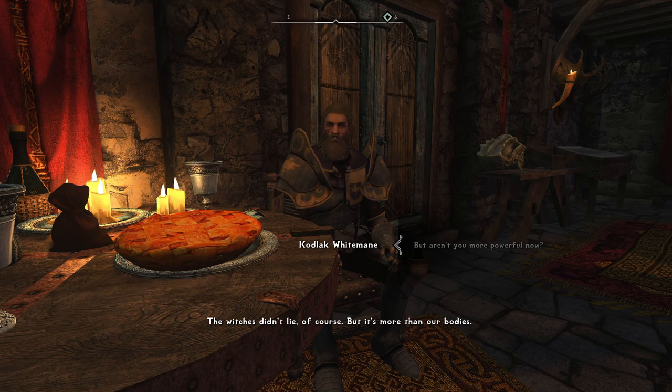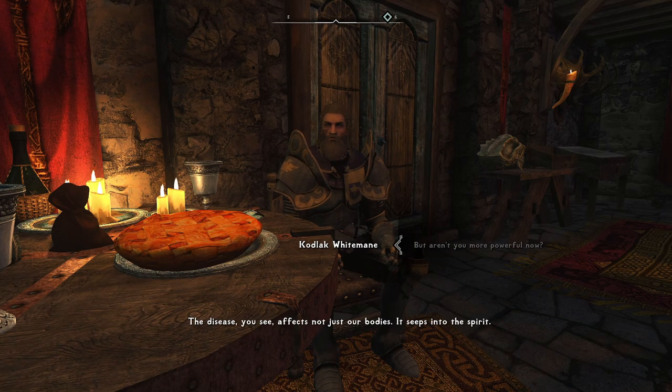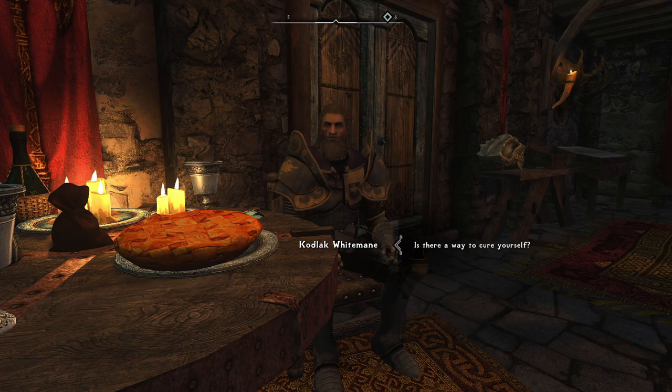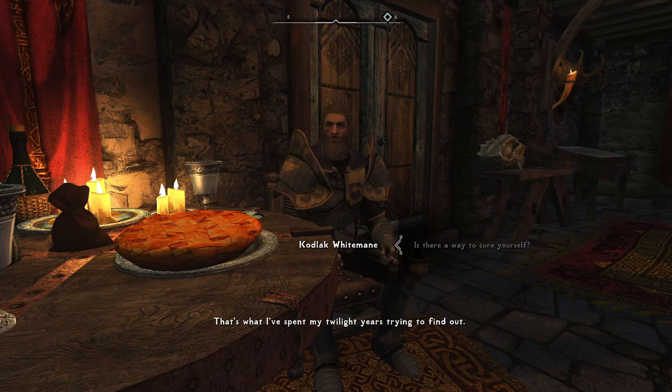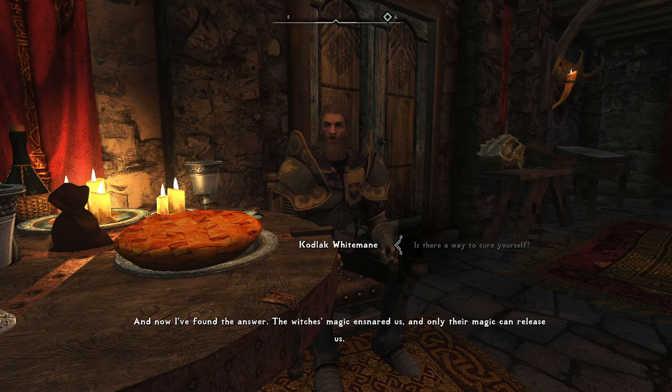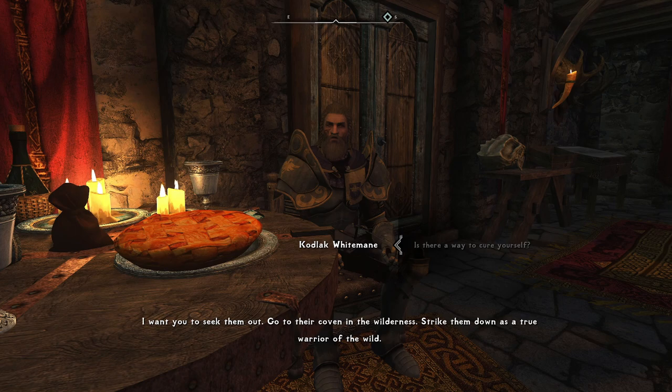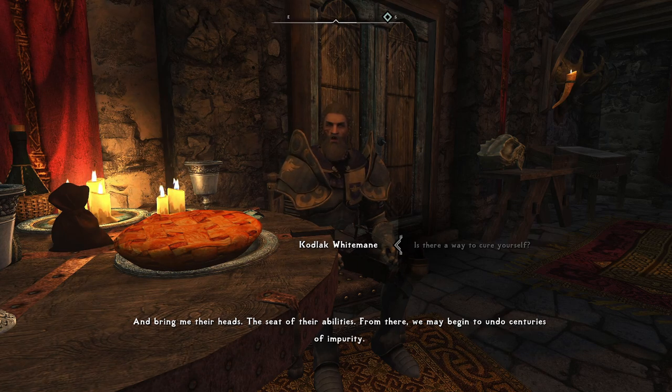The witches didn't lie — the Companions are more powerful — but the disease affects not just their bodies, it seeps into the spirit. Upon death, werewolves are claimed by Hircine for his hunting grounds. For some this is a paradise they want with their master for eternity, and that is their choice. But Kodlak is still a true Nord and wishes for Sovngarde as his spirit home. He has spent his twilight years trying to find a cure. The witches' magic ensnared them, and only their magic can release them. He wants me to seek them out, go to their coven in the wilderness, strike them down, and bring their heads — the seat of their abilities — so they can begin to undo centuries of impurity.